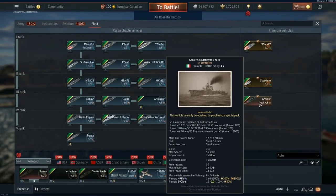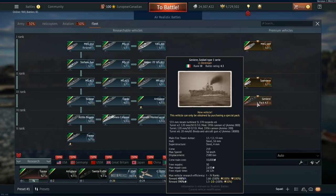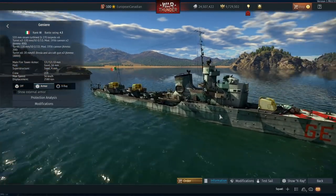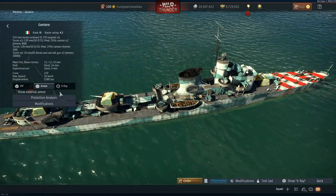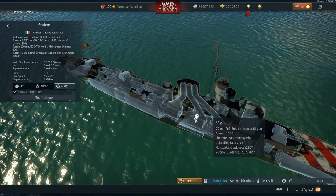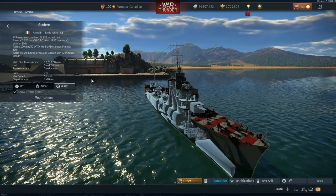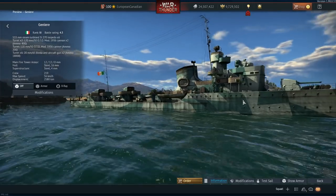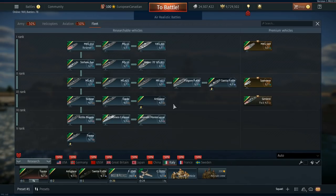Then we have the Giniere premium, also a Soldati class. The main difference from the Artiglieri is it's at least slightly slower, but it has more AA armament in the form of four extra 20mm guns. It has the same torpedoes and the same main guns, but where the other Soldati is missing some 20mm, the Giniere has them. It also has a pretty cool skin — some nice turquoise with GE on the front. Overall, it's very similar to the Artiglieri, just slightly better.